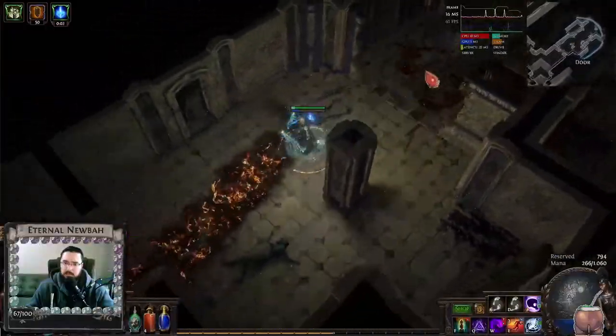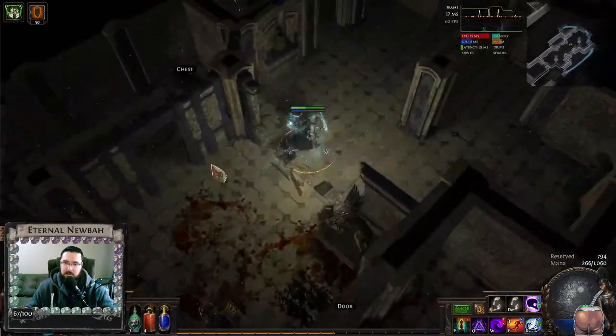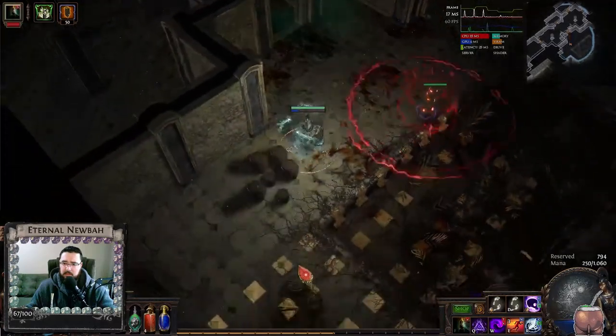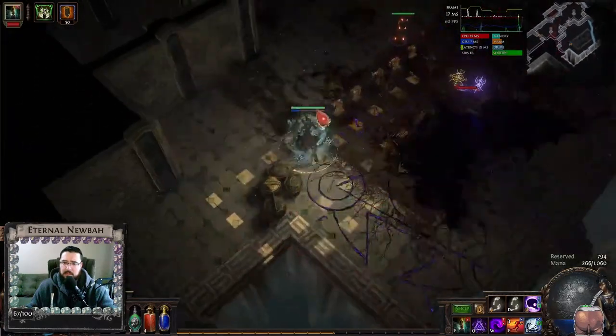There is a lot of blood here, so we know Argus has been around here. So here's the door — he's always going to be behind the door. Totem down. And here's the baby.